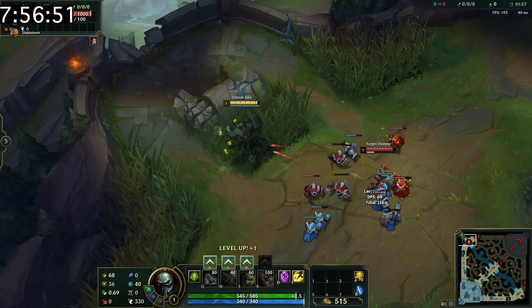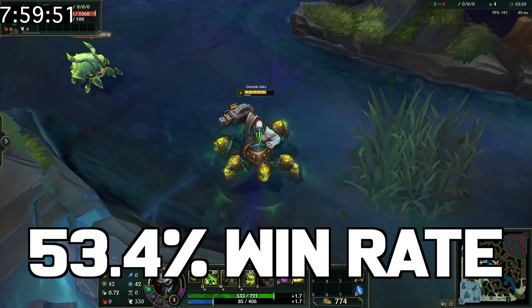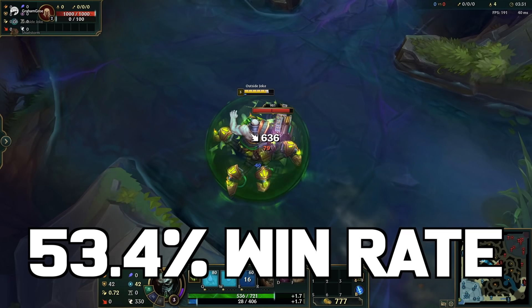Going into an unwarded bush drops minion aggro. After patch 11.5, Urgot now has a 53.4% win rate, which is the highest in the game.